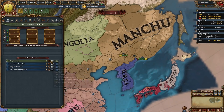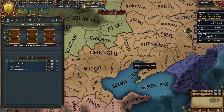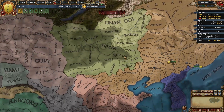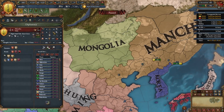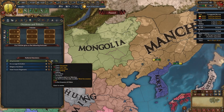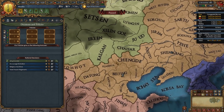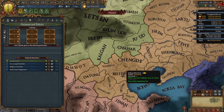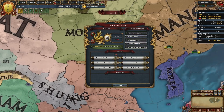Later of course we will be forming Qing — one of my favorite nations in the game, a very powerful nation. For the decision we need to own the province of Ninyuan, the province of Xilingol in Mongolia, the province of Shenyang — another one of our cores — and the province of Beijing. We also need to be at peace, be independent, and be the emperor of China, which means we need to take the mandate of heaven.